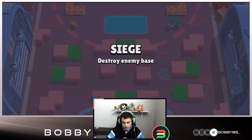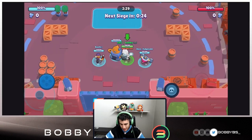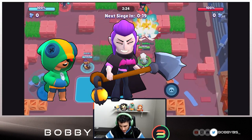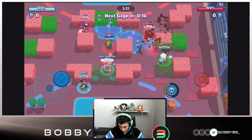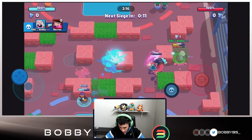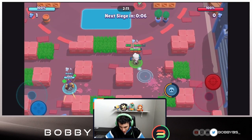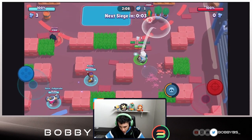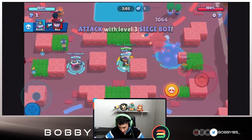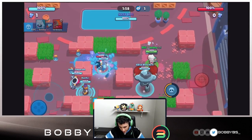Here we go into our next game and wow did we ever get countered — we're literally facing three counters to throwers: a Leon, a Mortis, and a BB. This is ridiculous, I have no clue how we're going to pick up the win here. But we're actually going to be able to pick up two kills. Keith's spinning — he knows we're getting countered this game. We're lobbing some shots and making a really good prediction on the Mortis, and we're also able to take out that Leon.